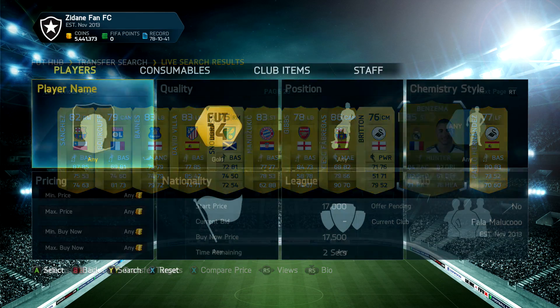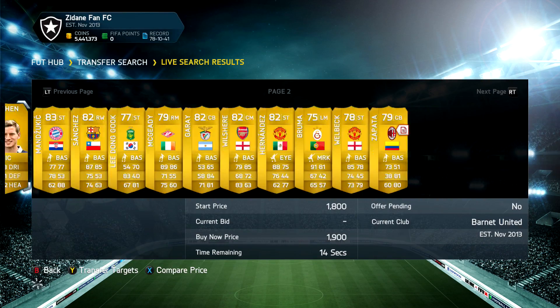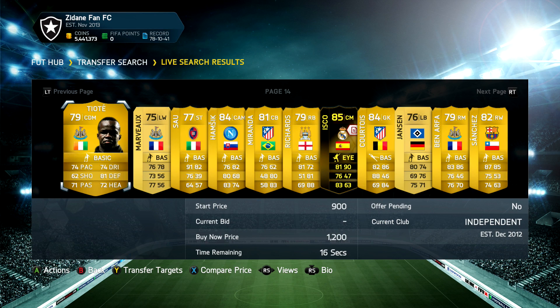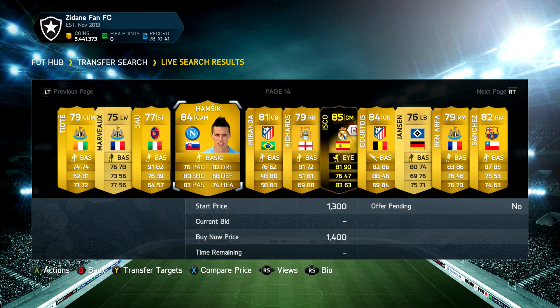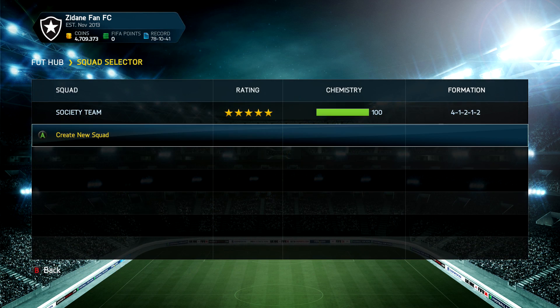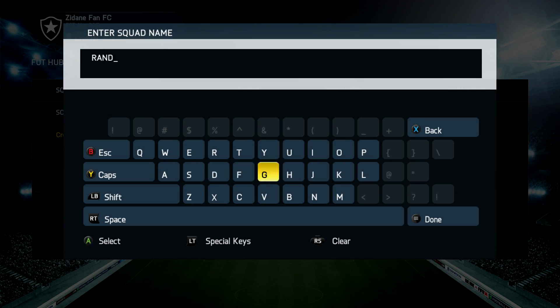The third random pick we get today — it's on page 14 — and as we scroll along it's quite clear to see that we get the inform Isco. So we've got three players from the Liga BBVA.